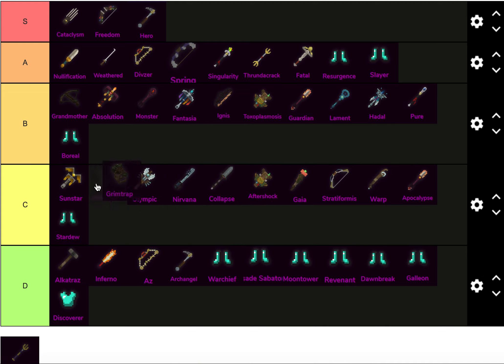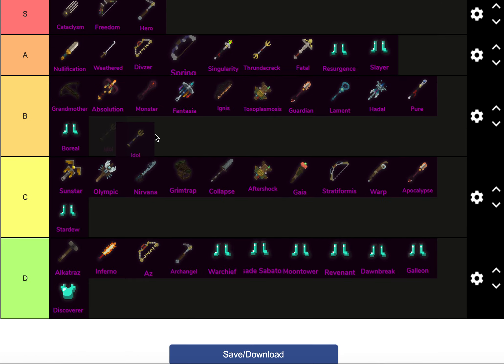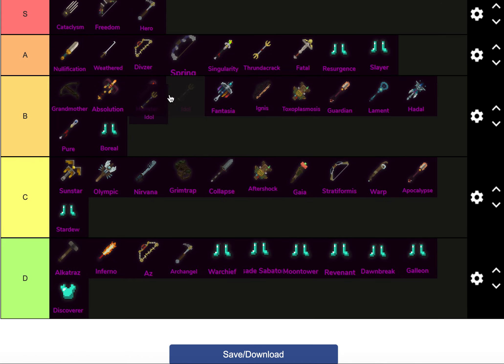Grim Trap is probably just a little bit lower than Nirvana, because Nirvana can build pretty tanky and has versatility and free mana, whereas Grim Trap — the high earth wreck is kind of annoying when building it. Idle — in terms of overall power, I honestly don't know that ranking exactly, but Idle's pretty good. Idle has access to Curse and stuff, so Idle definitely has a place.